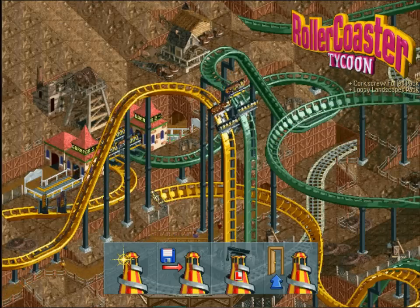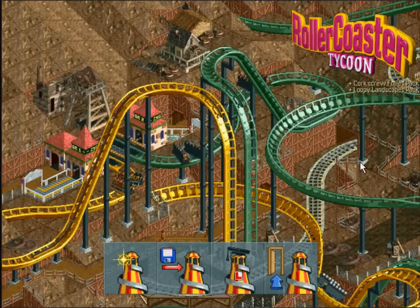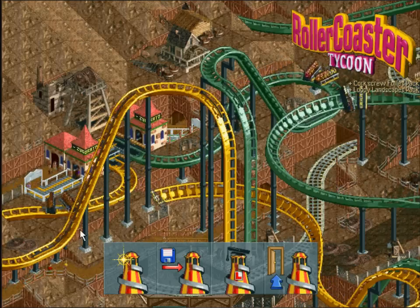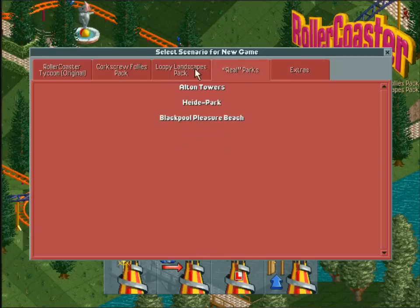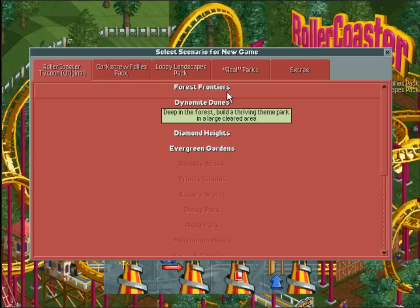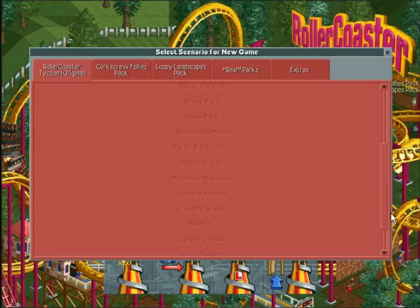I didn't have the expansion packs — Corkscrew Follies and Loopy Landscapes — so those will be a new thing for us. I'm just going to jump straight in and explain as I go. You can see you've got RollerCoaster Tycoon, the Corkscrew Follies and Loopy Landscapes, and then Real Parks and Extras. I want to start off with the original RollerCoaster Tycoon ones because they're the ones I know, even though I never actually managed to finish all of them.